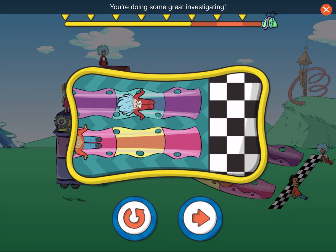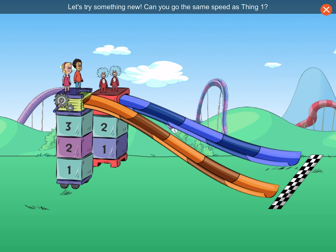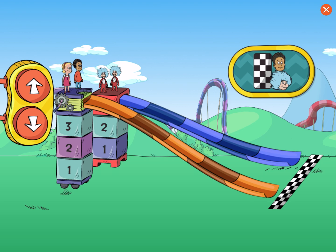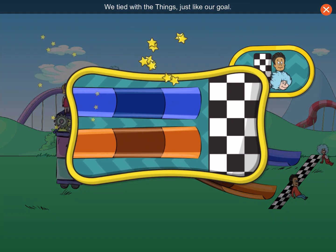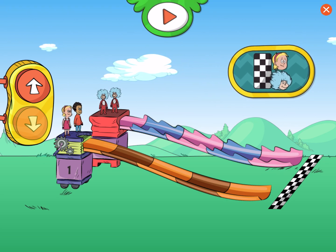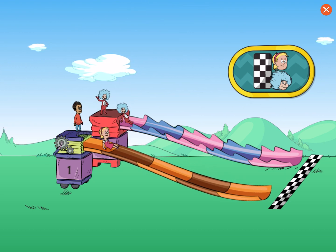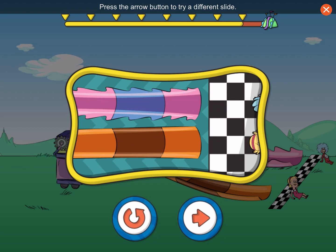Good work. You're doing some great investigating. Press the arrow button to try a different slide. Let's try something new. Can you go the same speed as Thing One? Your goal is to cross at the exact same time to tie. Woo-hoo! We tied with the Things, just like our goal. Let's go across the finish line at the same time as the Things. Whoa! Woo-hoo! Well done! We crossed the finish line at the same time. Press the arrow button to try a different slide, or press the curly arrow to try the same slide again.